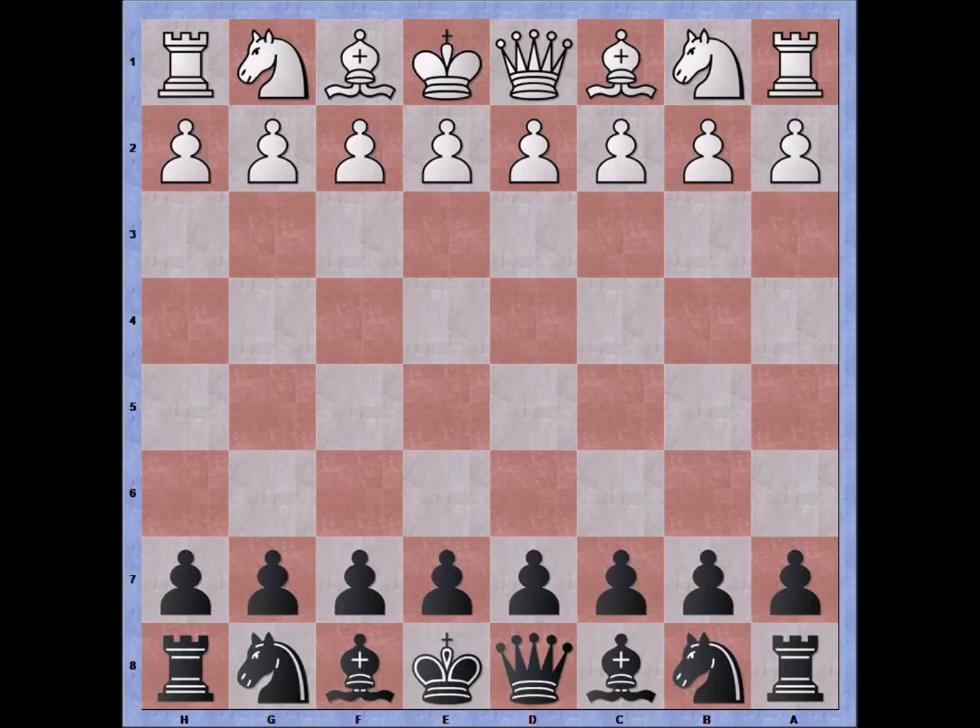Hi everybody, this is Bastian and today we're going to take a look at the game I played using the Scandinavian variation of the Alekhine Defense. The game starts out with e4, knight to f6 — the Alekhine.